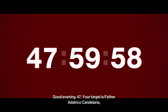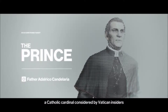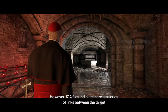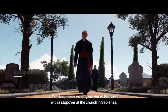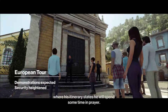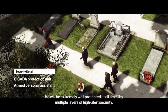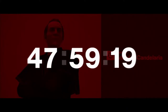Good evening, 47. Your target is Father Adelrico Candelaria, a Catholic cardinal considered by Vatican insiders as a strong contender to be the next pope. However, ICA files indicate there is a series of links between the target and the Pinochet regime in Chile in the 70s and 80s. The target is currently on tour of Europe with a stopover at the church in Sapienza, where his itinerary states he will spend some time in prayer. He will be extremely well protected at all times by multiple layers of high alert security. The clock is ticking, 47. Good luck.